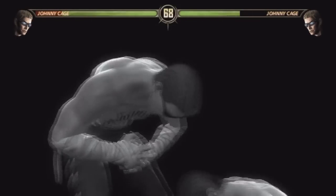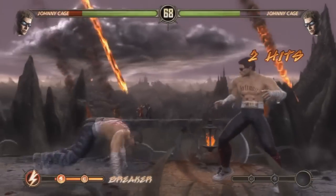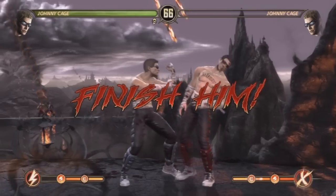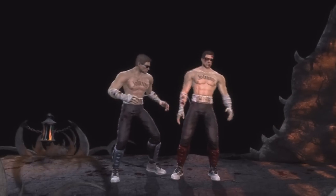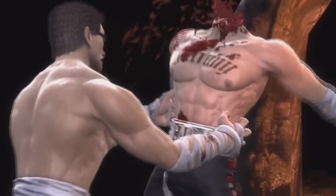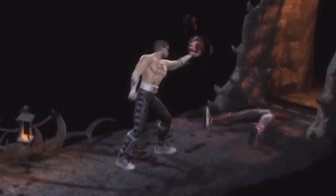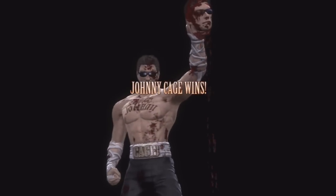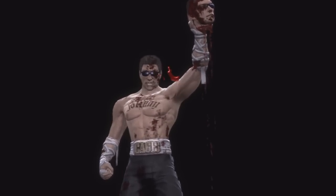When everything first came out, the fatalities and babalities were still secret. So what I did is I took a book and wrote down what was out there, which basically gave me everybody's first two fatalities and maybe half of the stage fatalities. Getting to Johnny Cage — his fatalities are called Heads Up and The Winner Is. I actually enjoy his second fatality; it's really good. And his babality is pretty funny too.